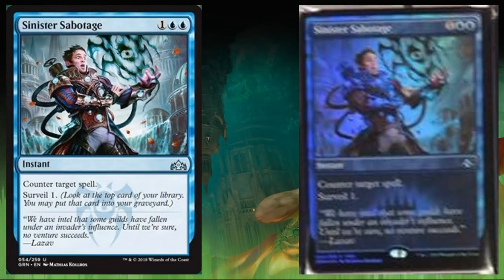Sinister Sabotage is another Friday Night Magic promo. It costs two blue and one — instant uncommon, counter target spell, and you get to Surveil one: look at the top card of your library and you may put it into your graveyard. So similar to Scry, but instead of top or bottom of deck, you choose top or graveyard. A counterspell for three isn't thrilling — sometimes playable if options are limited. If the Surveil synergies are good enough and there's a deck that cares about that, it could see some Standard play.